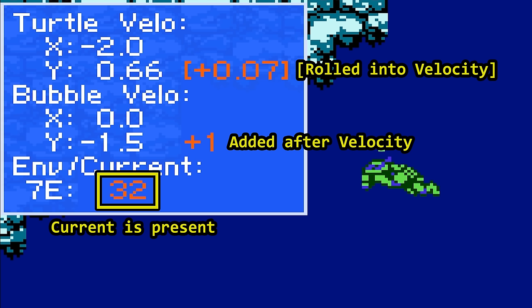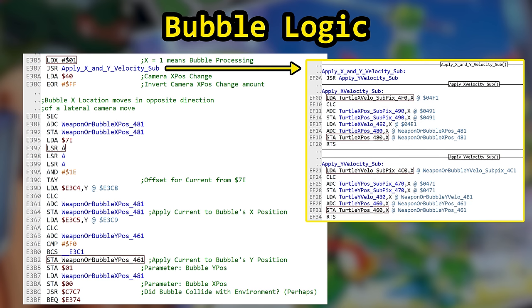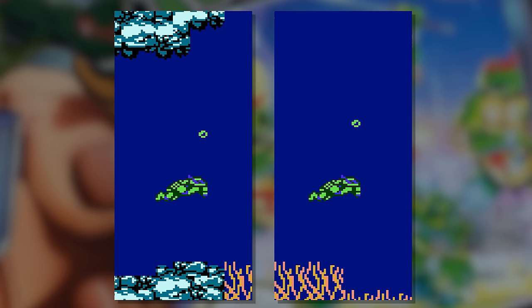Let's check bubble logic first — it's easier to follow. The bubble velocity routine calls the generic apply-X and apply-Y velocity subroutine. This applies velocity for turtles, bubbles, enemies, etc. to their current location. 7E is then referenced to obtain an offset so we can look up the current's X and Y displacement velocities and apply them to the bubble.